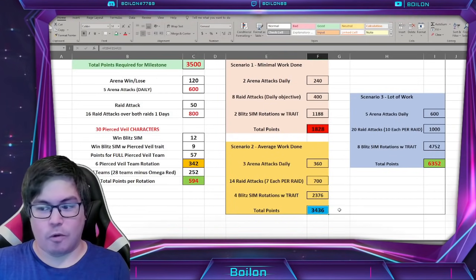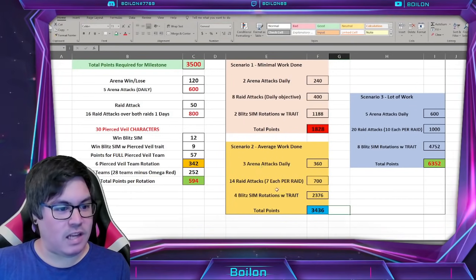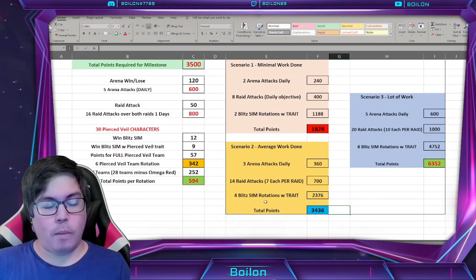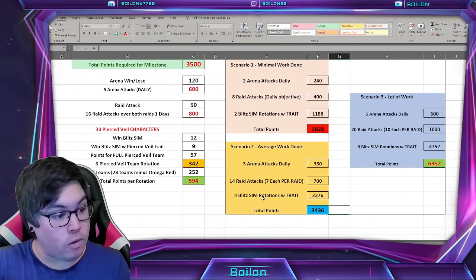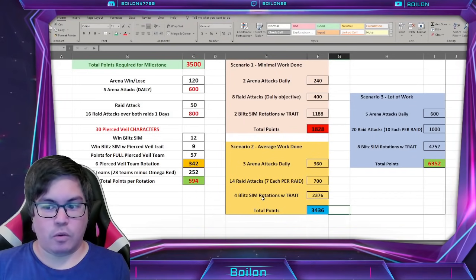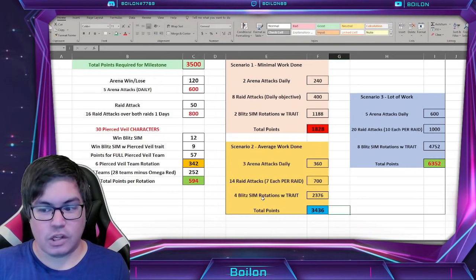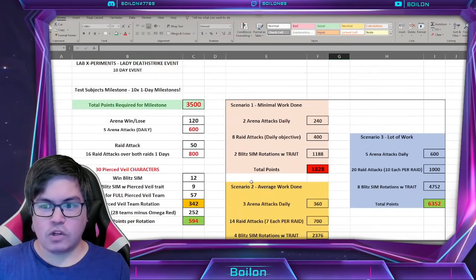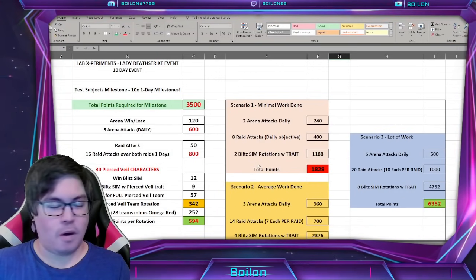My total points calculated is around 3,400, so you'll have to do about one more thing on the list. Basically: three arena attacks daily, 14 raid attacks total (seven over both raids), and four blitz sim rotations — assuming you have all the characters available and unlocked. If you don't have all characters unlocked, you may have to do a little bit more in arenas, raid attacks, or blitz sim rotations to hit that 3,500 score.